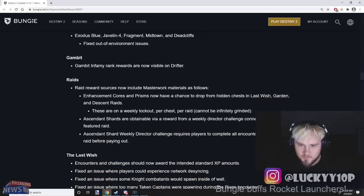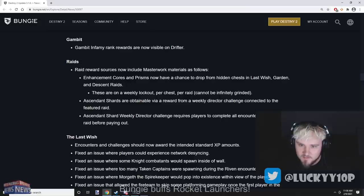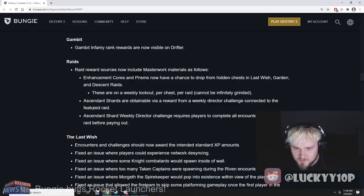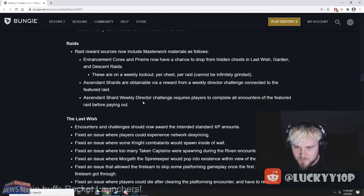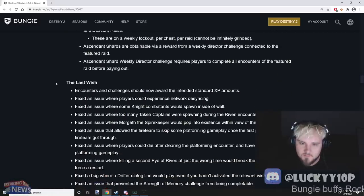Raid reward sources now include masterwork materials — enhancement cores and prisms can chance to drop from hidden chests in Last Wish. They're now on a weekly lockout per chest per raid. Ascendant shards are obtainable via reward from a weekly director challenge connected to the featured raid. The Ascendant shard weekly director challenge requires players to complete all encounters of the featured raid before paying out — so you can get Ascendant shards, enhancement cores, and prisms from raids now.